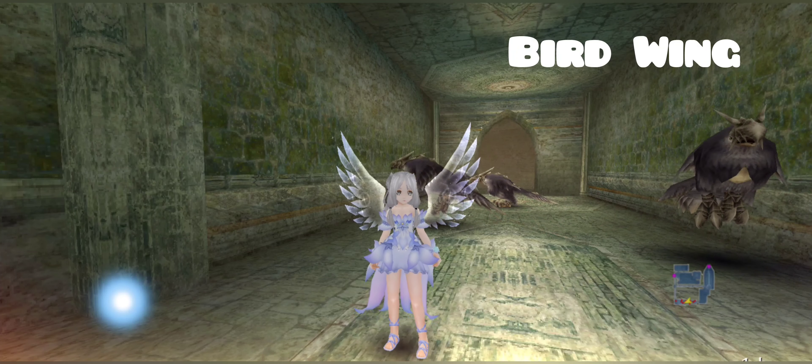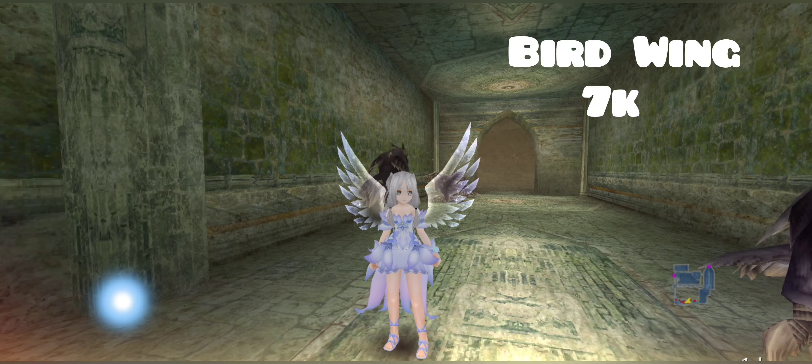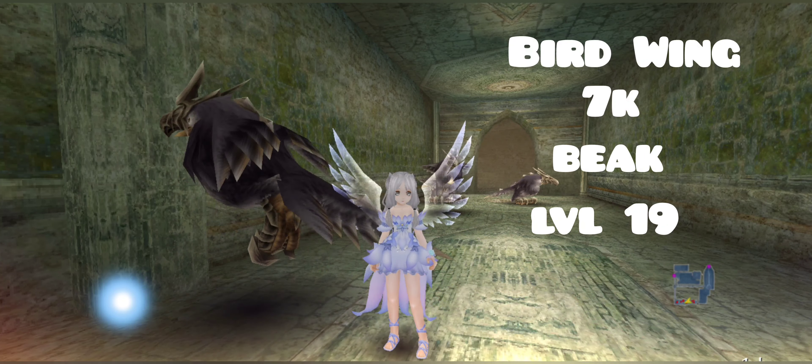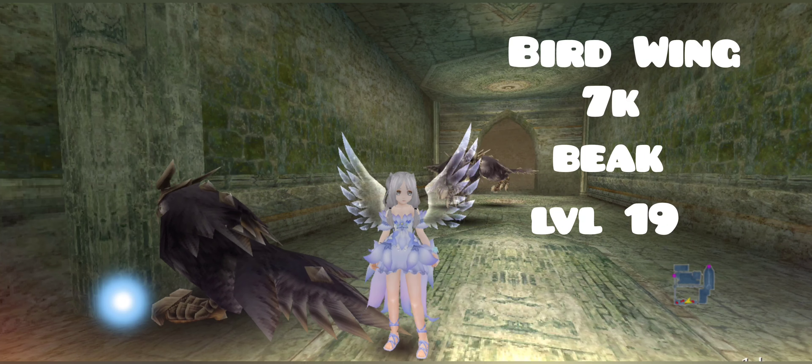First off, we have bird wing. Bird wing is 7k per stack, monster is beak, level of the monster is 19, location is ruined temple town area two, and the use is adventures garb 35 pieces and beast mats. As you can see, I'm actually at ruined temple town area two and you can see the level 19 beak — this is what you're going to attack for bird wing. Here is the drop info for level 19 beak.